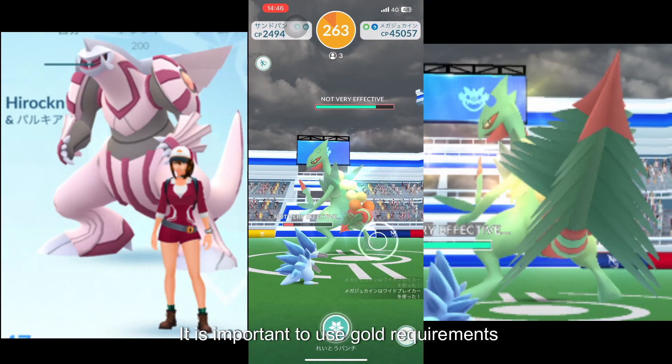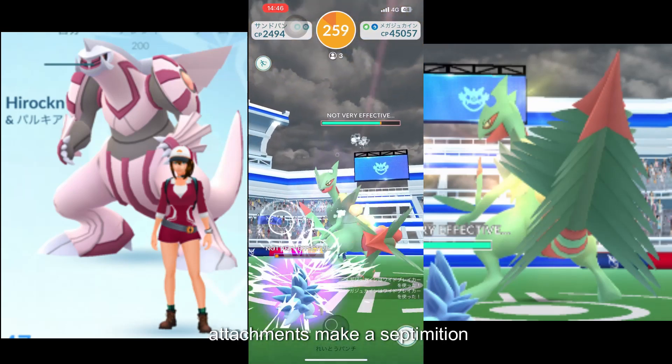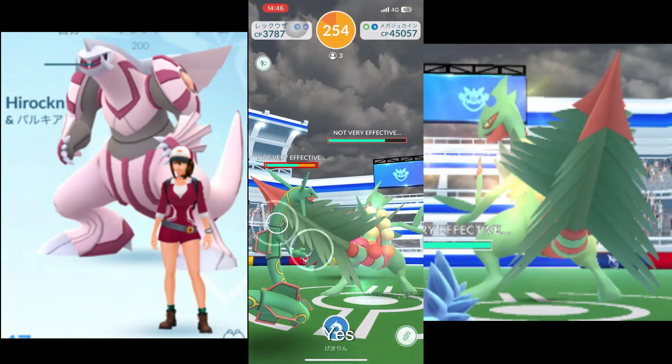It is important to use Golden Razz Berries to improve your catch rate. Mega Sceptile is a very good addition to a trainer's team.